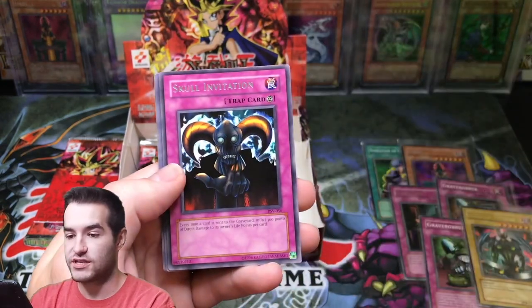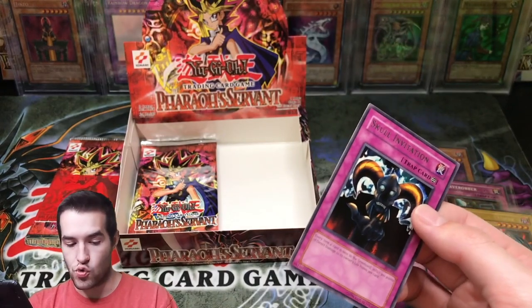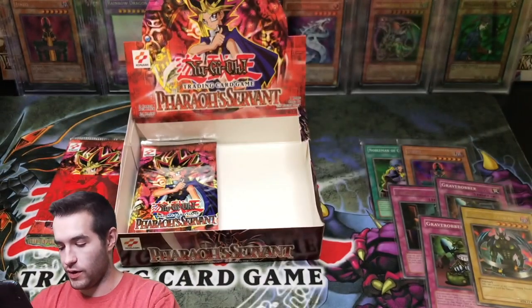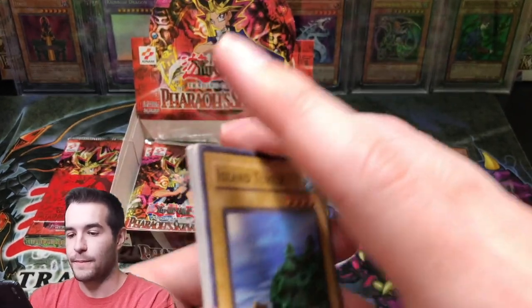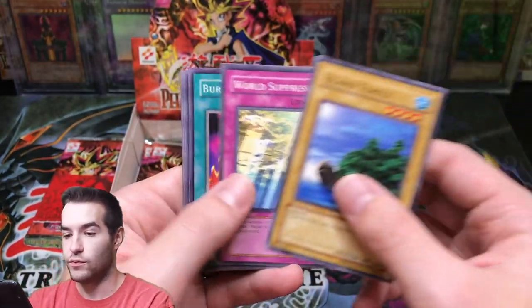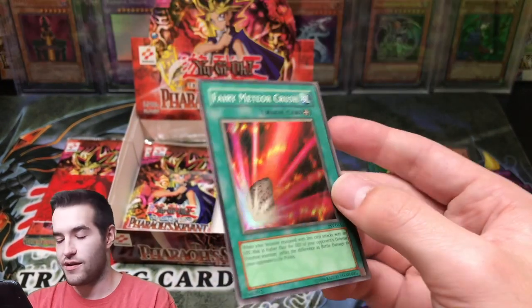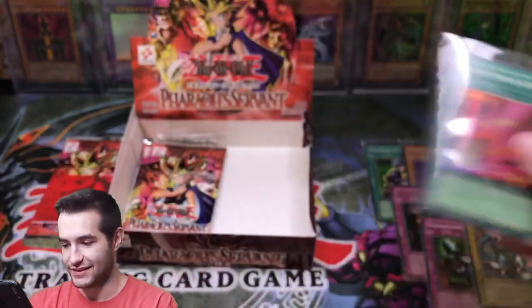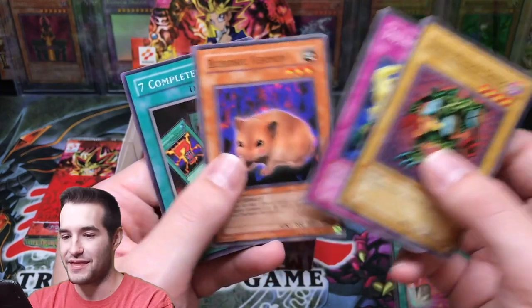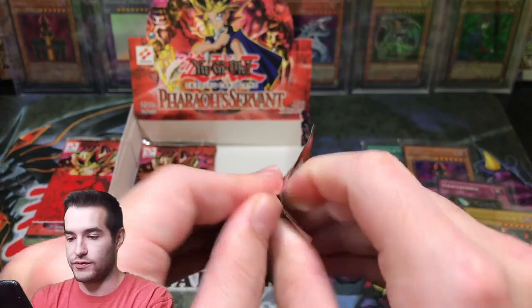Dark Bat, Skull Invitation — that's a very sweet-looking card. Four-Star Ladybug of Doom. There's another rare. Pharaoh Servant has gotta be one of the coolest sets ever — the commons and the rares in it are just so amazing. Island Turtle, World Suppression, Burning Land, Fairy Meteor Crush — that's a super rare. There we go. Fairy Meteor Crush, I feel like it's in every single Pharaoh Servant box ever. Same with Grave Robber — that thing's always showing up. Nobleman of Crossout, on the other hand, was definitely the best super rare pull so far.